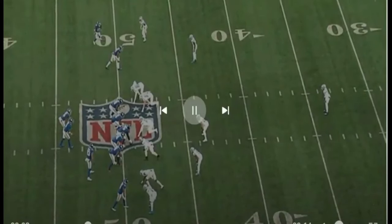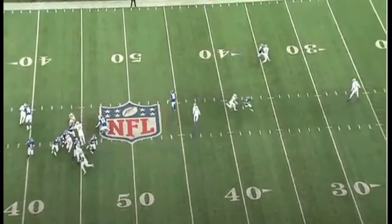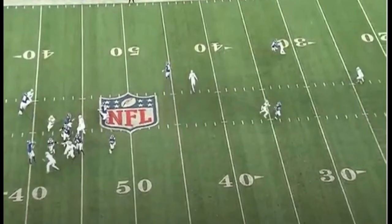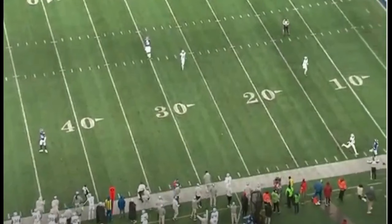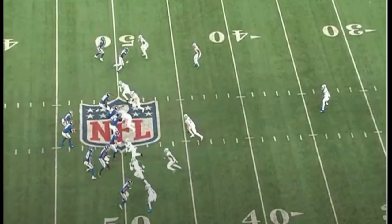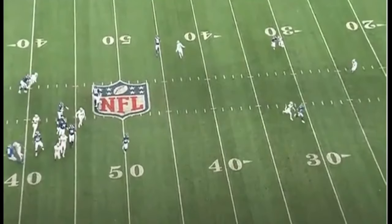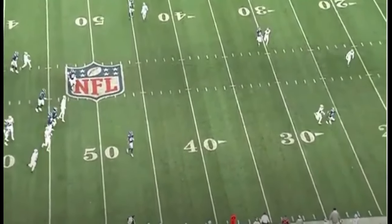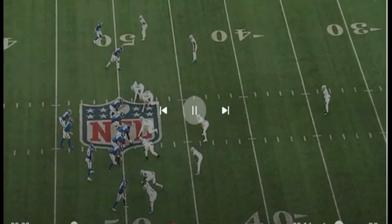Third and ten — Lions blitz, Giants pick it up fairly well, DJ gets outside the pocket. You'd like DJ to be able to hit this deep throw, but that's a tough throw — not many quarterbacks in the league can hit that off-balance. You've gotta lead him. That defender starts catching up too. That's a tough throw — you'd like DJ to be able to hit it, but the thing is, everybody wants the deep ball.